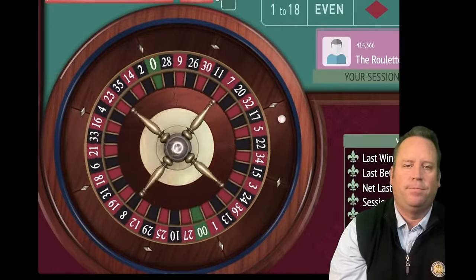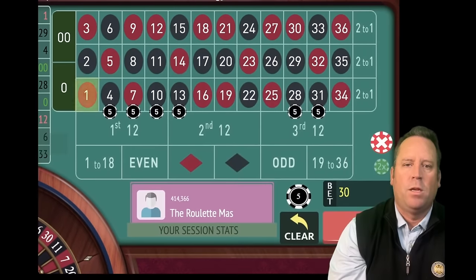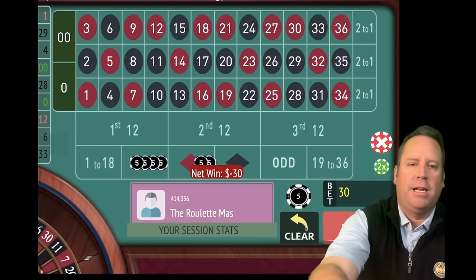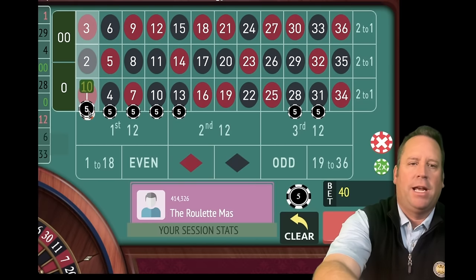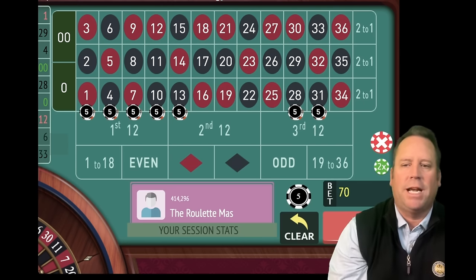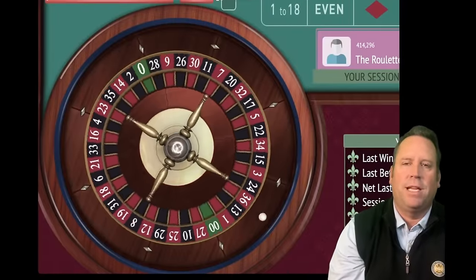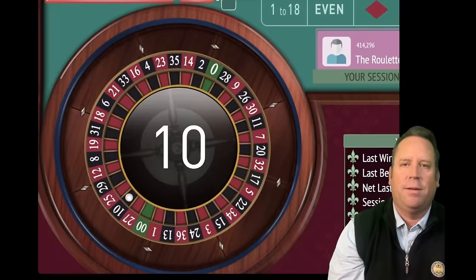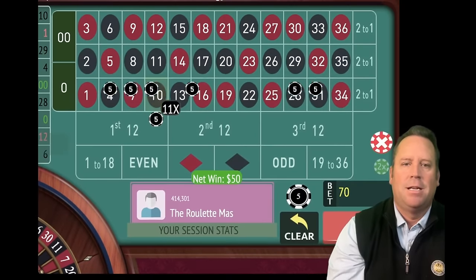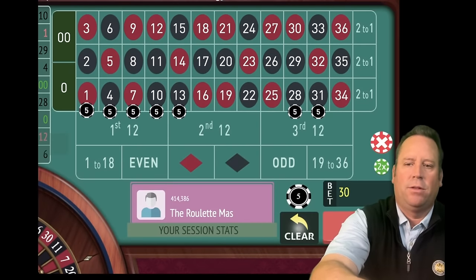We'll re-bet and spin. That's a one red — that's a loss. So we're going to add in the street that lost and then add a unit to everything else too. On the first one the double button works because you're just going from $5 to $10. That's a 10 black — that's another win and we're up $180. So let's go back to our original $30 again.